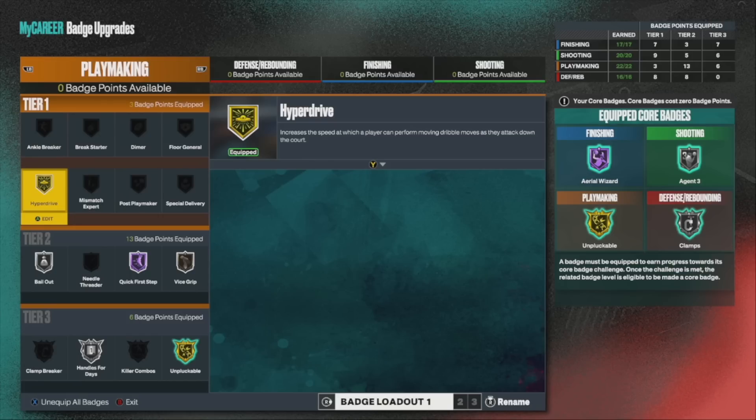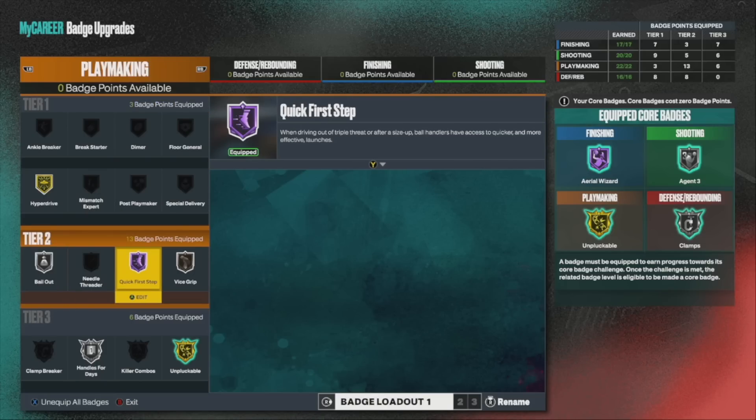Essential badges are the ones you're seeing right here, which are highlighted. Number one: Hyperdrive. It's just as effective as Quick First Step — trust me. It definitely helps with the speed and explosiveness of your player out of triple moves. It's such a great badge, just as effective as it was in NBA 2K22.